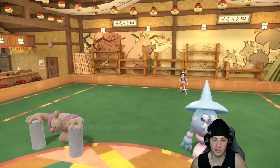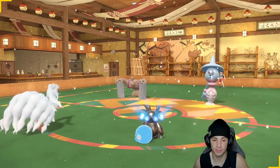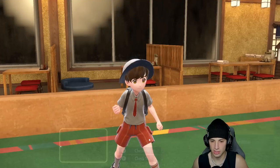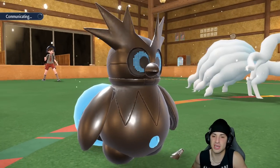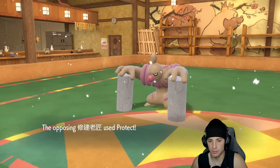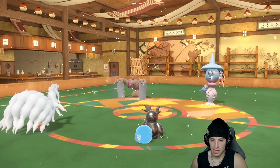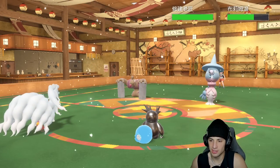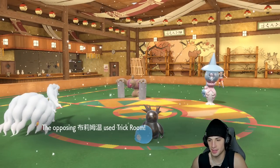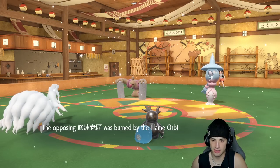They've got Hatterene and Conkeldurr out. I set up Aurora Veil while throwing a Blizzard — hopefully get a freeze. They go for Flame Orb into Trick Room with Hatterene. The Conkeldurr protects, confirming it's Guts. Aurora Veil goes up for eight turns. Trick Room comes out from Hatterene, Flame Orb activates on Conkeldurr. We fire a Blizzard but can't get the freeze. They're ready to rock with that Guts Conkeldurr.